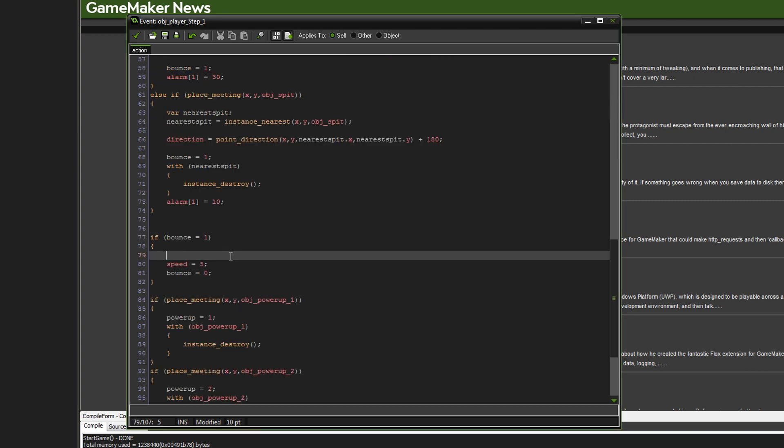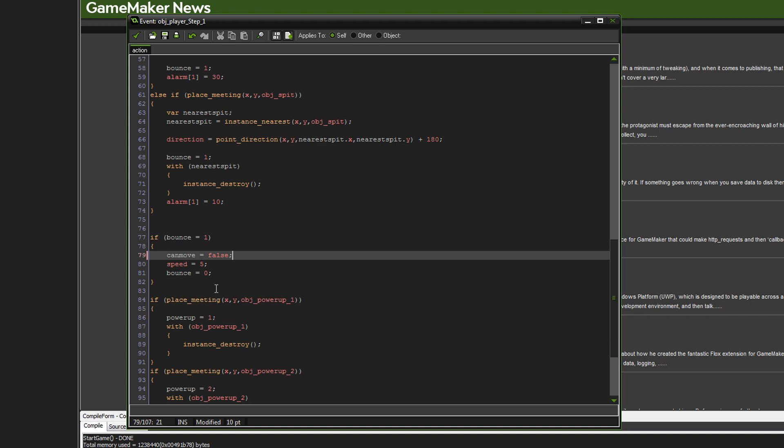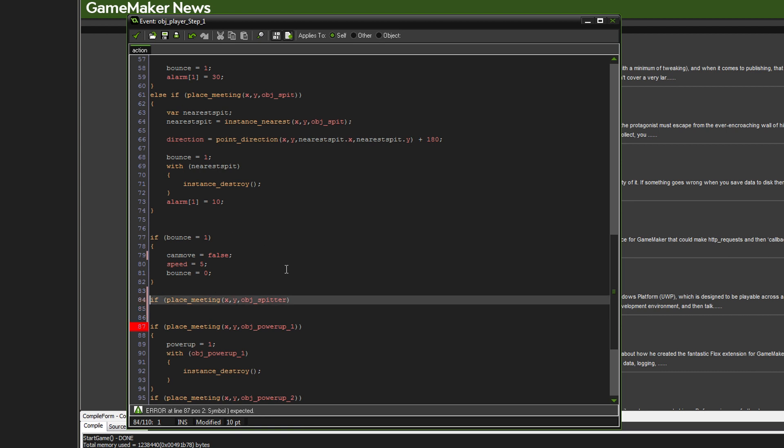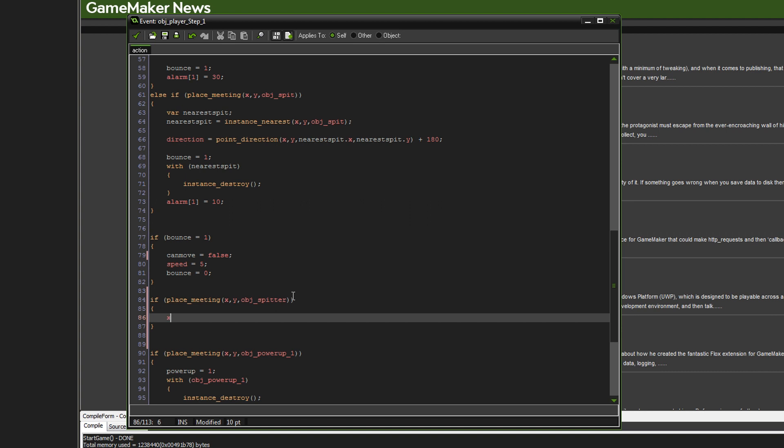The first thing we need to do is add `can_move = false` when we get bounced — that's going to stop us from moving when we get knocked back. Now, just beneath that, we're going to work on our anti-stick function. We're going to say `if place_meeting(x, y, obj_room)`.